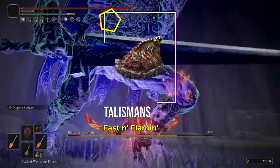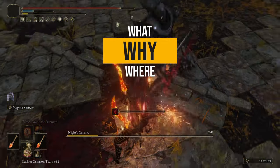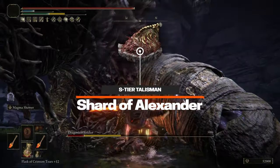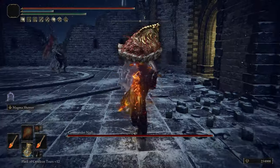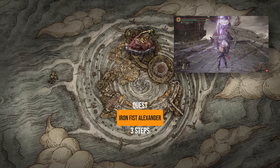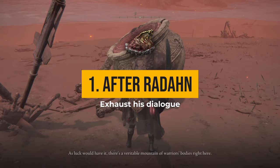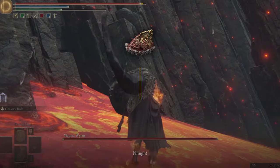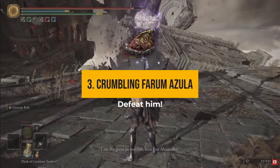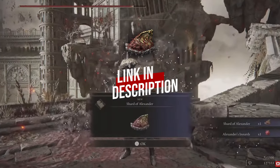Our talismans are way more important, so let's see what we have, what they do, and where to get them. We start with the Shard of Alexander, which has to be one of the best talismans in Elden Ring — it boosts damage of any skill by 15%. The Shard of Alexander is your reward for completing Iron Fist Alexander's questline, easily done by exhausting his dialogue after the Radahn boss fight, then again near the Magma Worm in Mt. Gelmir. When you finally meet him in Crumbling Farum Azula, you will duel with him and the Shard of Alexander will be your reward.